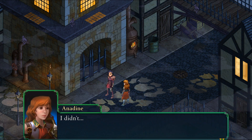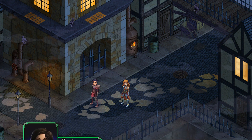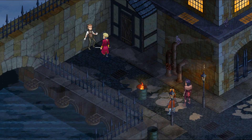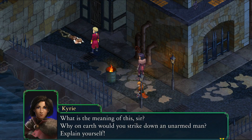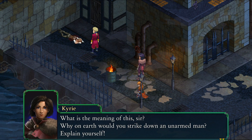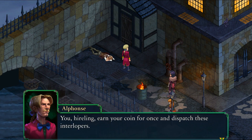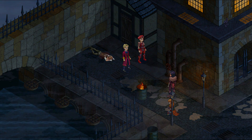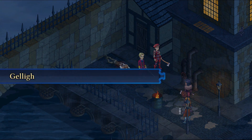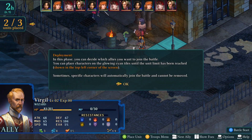They hear a cry for help from an alley ahead and rush to investigate. They encounter someone striking down an unarmed man and demand an explanation. A noble, Alphonse, orders his hireling to dispatch the witnesses. In the deployment phase, you get to choose who joins the battle. This tutorial only gives you three characters, but I've seen up to six. Alphonse is the blonde dude; the guy in the red hat is the generic mercenary. Virgil is your wizard.